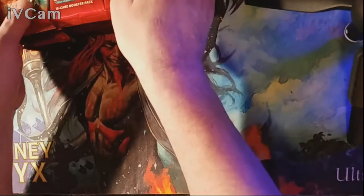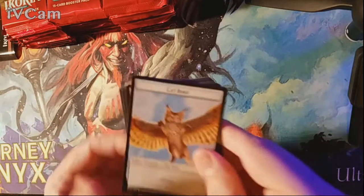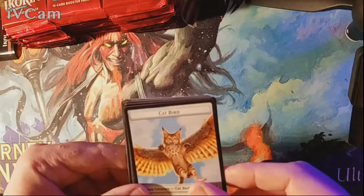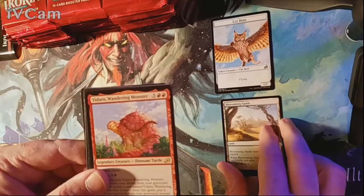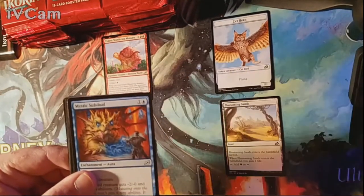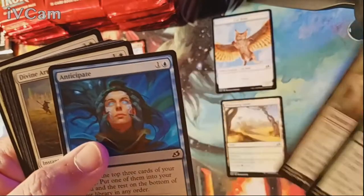Alright, first pack, box six, top left row. We have the Cat Bird — meow. We got a Blossoming Sands as our land and our rare is Yidaro, Wandering Monster. Uncommons are Barrier Breach, Mystics of Duel, and Heartless Act. Nothing spectacular among the commons.